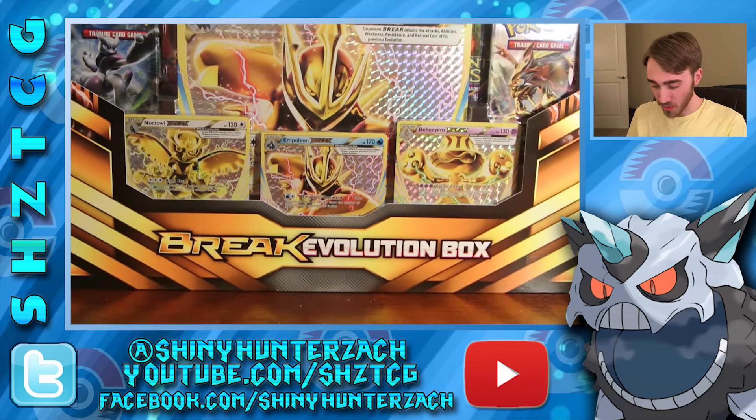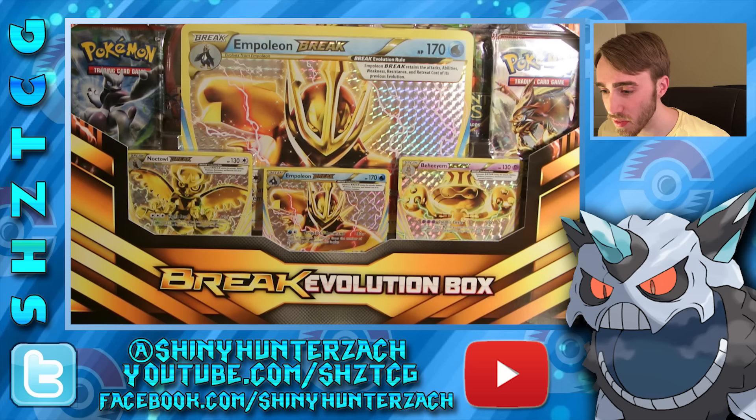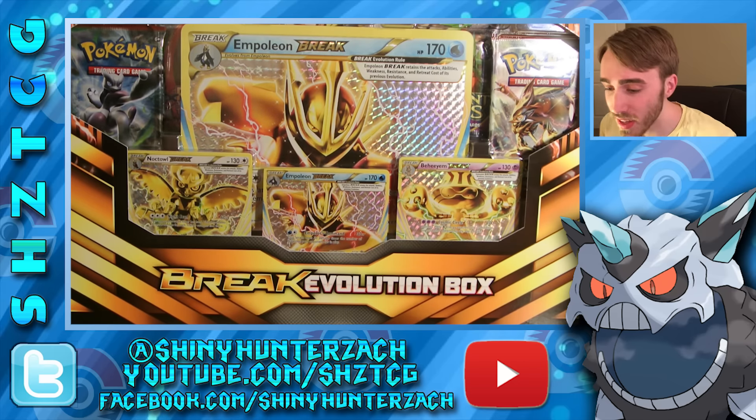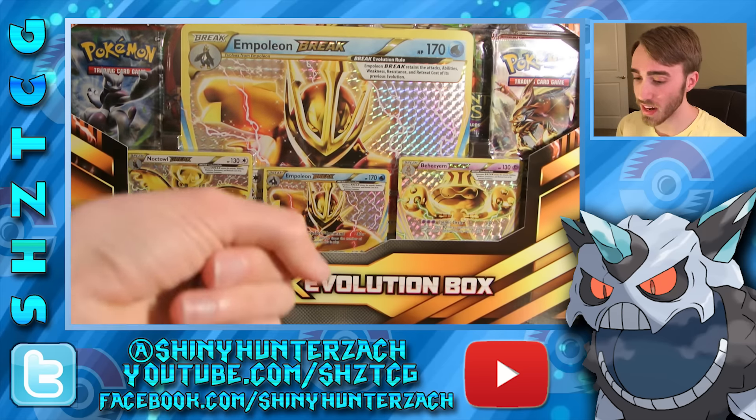It has five packs — I believe three of them are Breakthrough, one of them is Ancient Origins, and one of them is Roaring Skies. We have three BREAK cards which you can't otherwise obtain — they're not in any set currently in English anyway. And then one oversized version, which is the Empoleon BREAK one, and then a regular version of that, and then a Noctowl BREAK and a Beeheeyem BREAK.